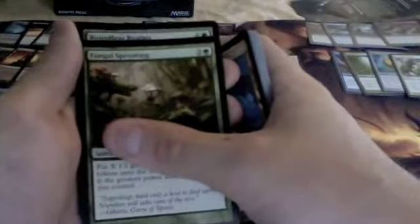Blood Reckoning. Reliquary Tower. Fungal Sprouting. And... Boundless Realms. Ew. Yeah sure, I'll take a million mana. That'll be fun.